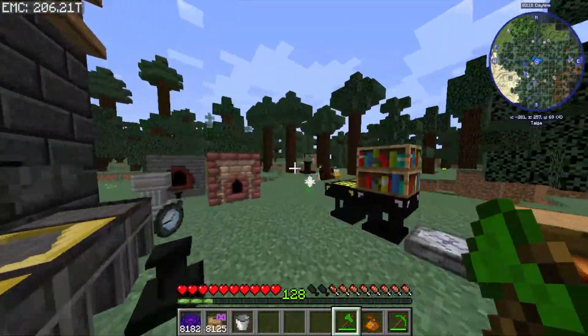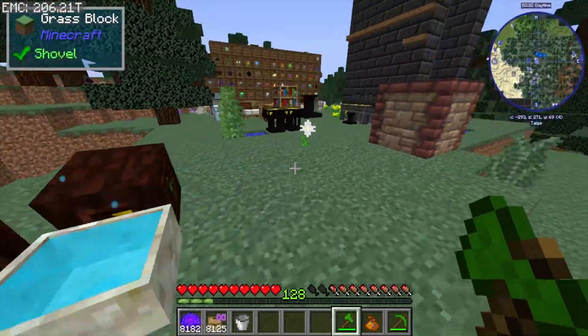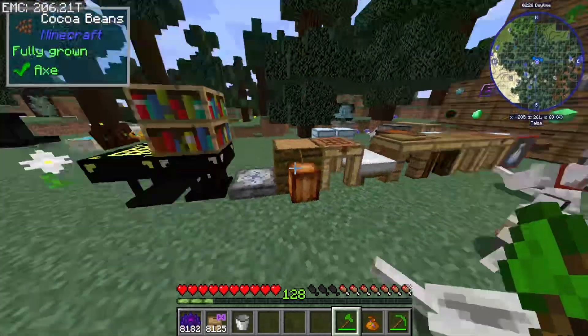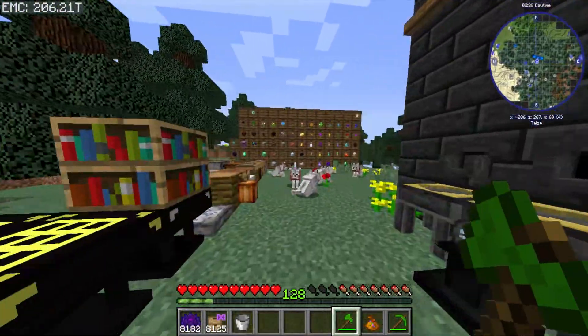In the last episode we set up Botania, got the Pure Daisy, started filling up our mana pool, and also got the phoenix feather wings for the Swift Running Gale. In today's episode we're hoping to get the Swift Running Gale up and going.